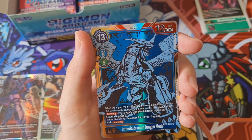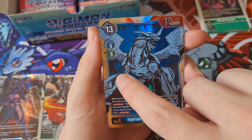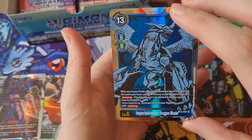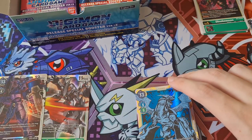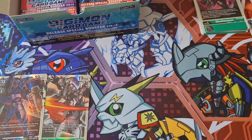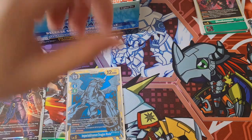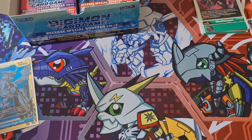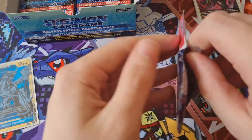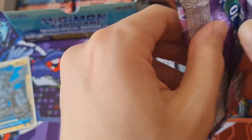Oh Stingmon nice. Oh Imperialdramon Dragon Mode - oh that looks sick. Then you've got V-Mon, Wyrmon. Oh dude that's so sick. I'm gonna sleeve that one right away because I think that could be really good. I only have these terrible Shining Fates Pokemon sleeves but it fits the cards so it's all good. That's the one card I wanted and we got that version of it - nice nice nice.